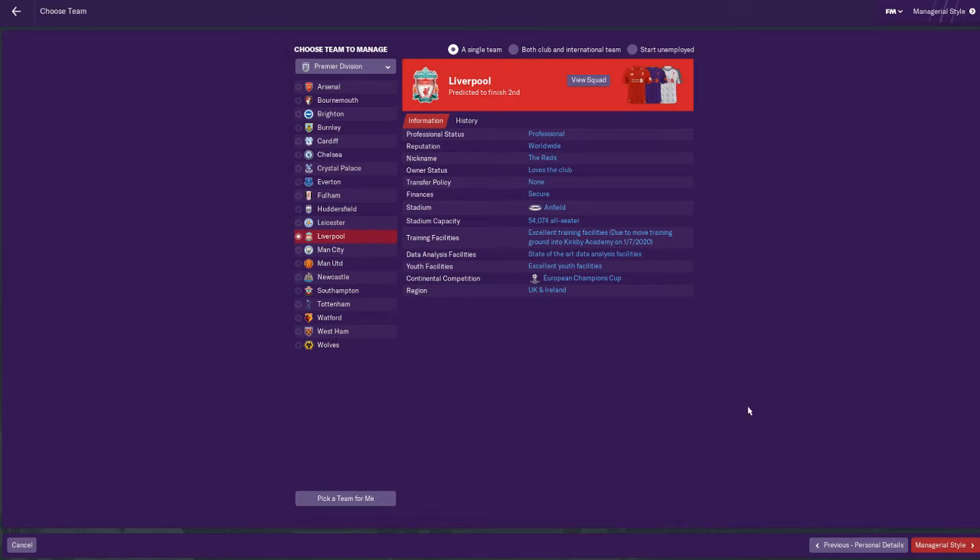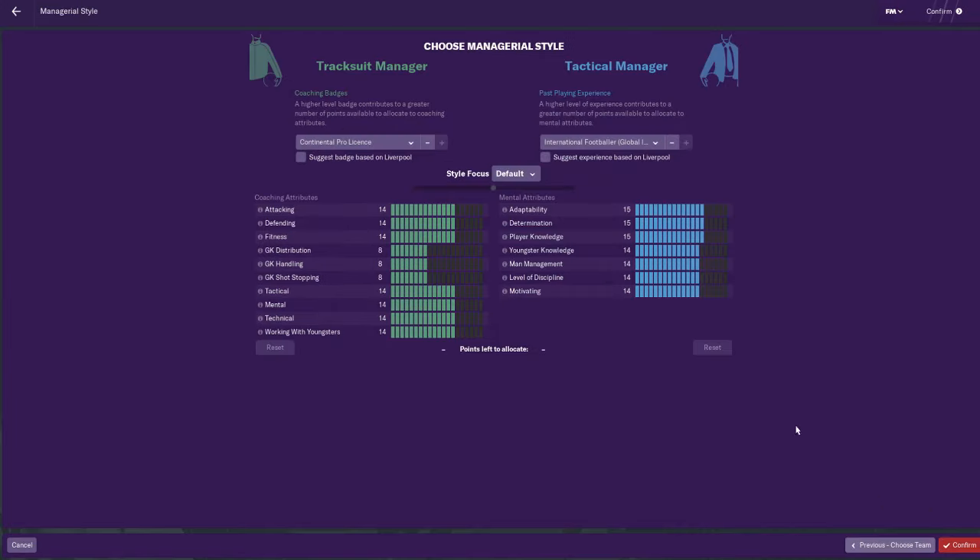We pick Liverpool and click 'Managerial Style.' You can pick to manage both international and club, or start unemployed. I advise that you go with Continental Pro Licence and International Footballer as your past experience and coaching badges - this makes the game easier, gets more respect from players, and is highly recommended for first-time players. You can redistribute stats; this is just a preset I use.